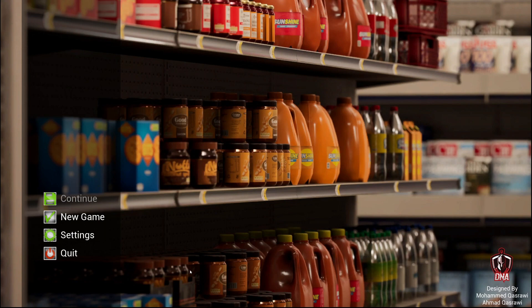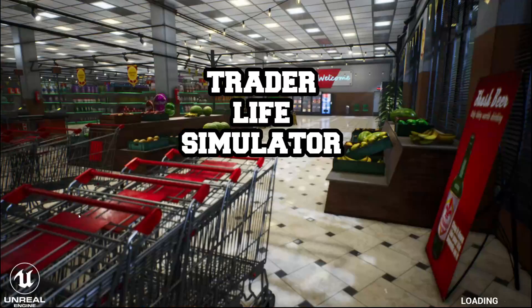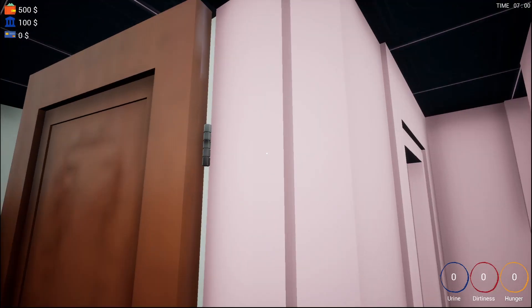I haven't tried this at all, so I'm hopping in fresh. Going to the settings — there's not much there. I'd like to see if there's an option to turn the music down a little bit; otherwise I'm not sure if it plays during the game. We'll find out. Starting a new game — I have no idea how long this is going to take to load. Not that long, actually.